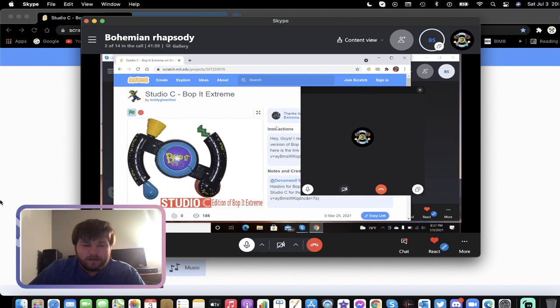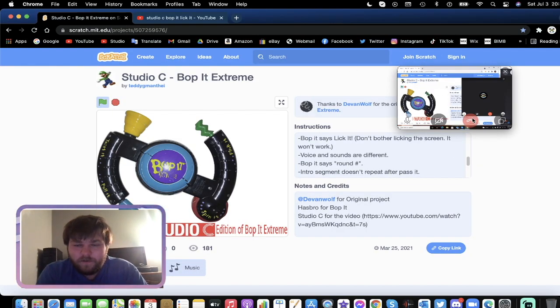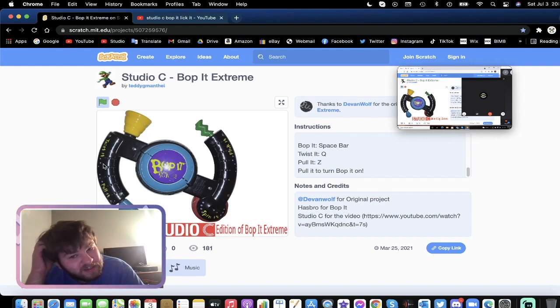Yeah, so I'll try it on my end here. Hopefully you guys were able to see Beyoncé's image. So let's try it — Vox Bop! Solo! The controls are: Space Bar for Bop It, Q for Twist It, and Z for Pull It on the keyboard.